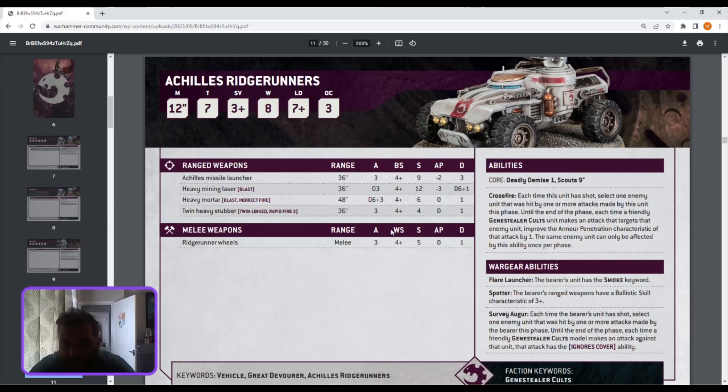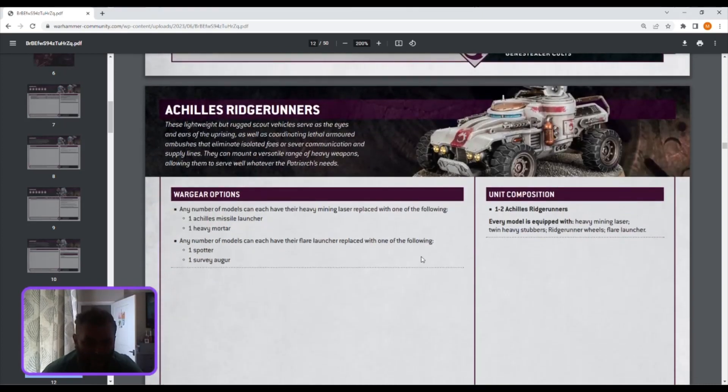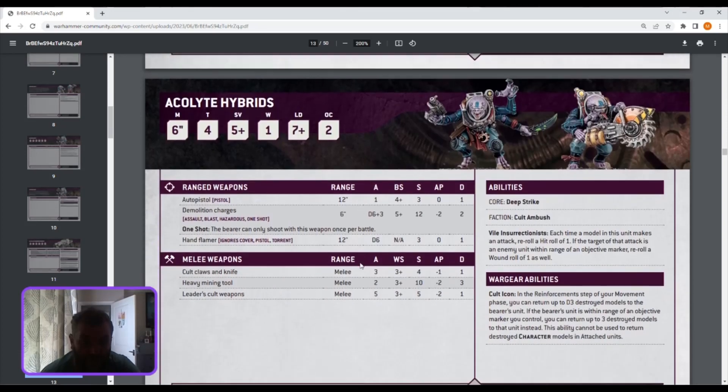You can split fire with the heavy stubbers and the main weapon so everyone else gets to pile in with plus one AP — awesome. The flare launcher gives you the Smoke ability keyword — one CP and you get stealth and cover, really good. Spotter: plus one Ballistic Skill. Vulgar: each time an enemy unit is hit by one or more attacks from the bearer, until the end of the phase, friendly Genestealer Cults models making attacks against that unit ignore cover — really debuffing the enemy now, which they weren't doing before. Overall the Ridge Runners look great.